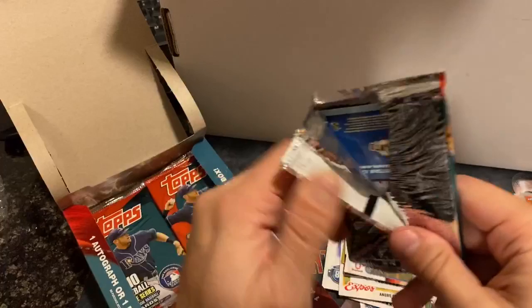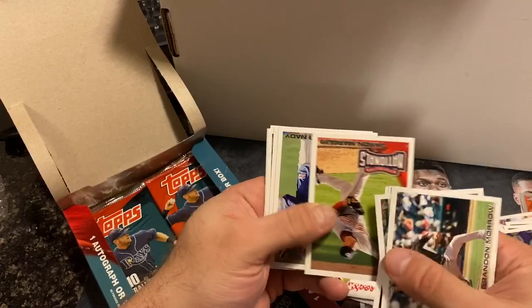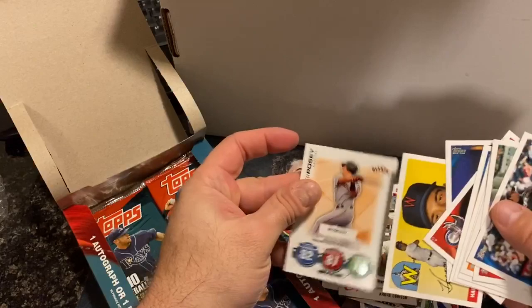Not the greatest pack. Pack seven: Brandon Morrow, Adrian Beltre on the Sox, Ike Davis, Jose Guillen, Jason Marquis, Xavier Nady, Ichiro, Mitch Meier, Harmon Killebrew Card Your Mom Threw Out, and Buster Posey.